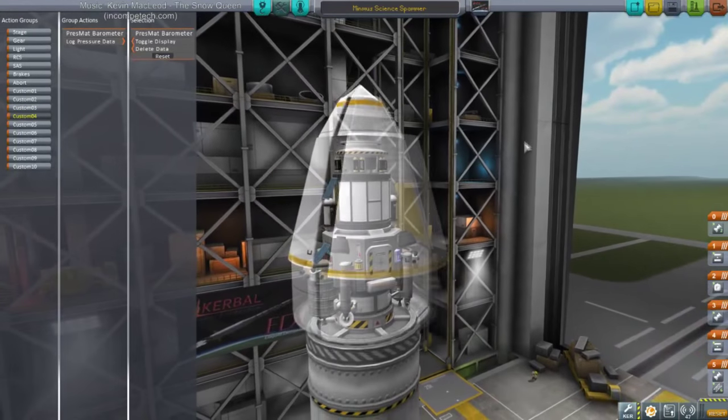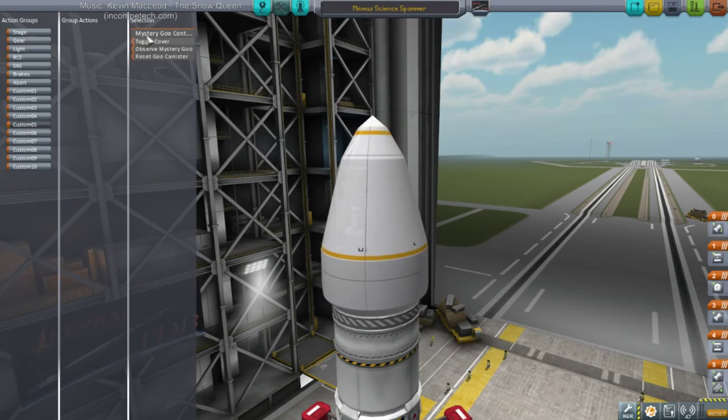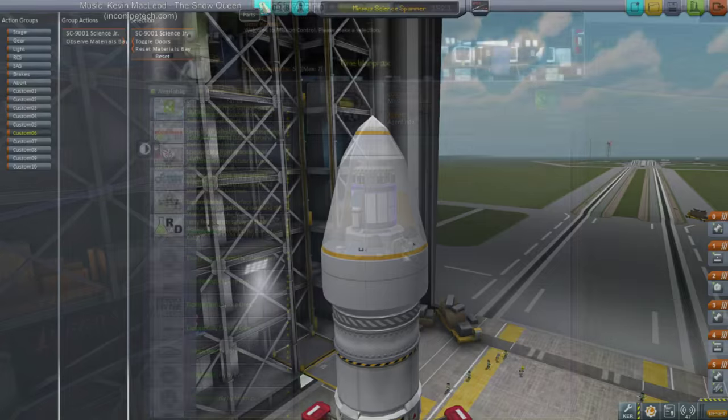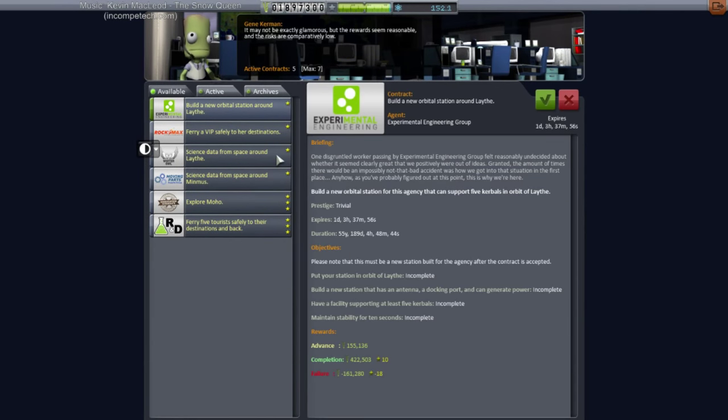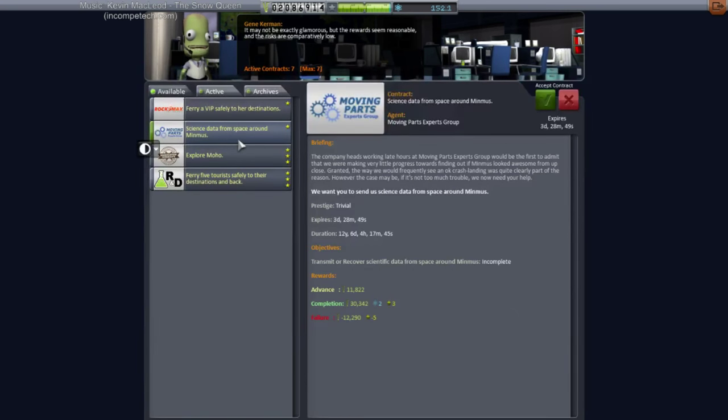For like the first time ever, I have actually action-grouped the experiments. Let's not forget the goo container — just one goo container and materials bay. New orbital station around Leith — I guess that's going to have to happen at some point. Five Kerbals though. Science data from space around Leith? Sure. Science data from space around Minmus.